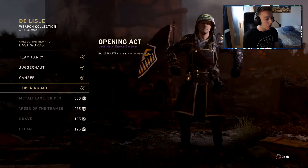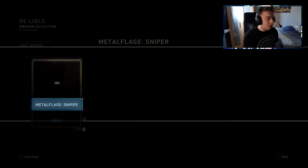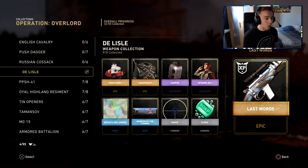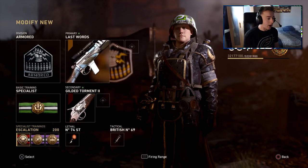Is it gonna pop up? There it is. We got the Last Words variant of the Delil — hopefully I'm saying that right, I think it's probably French or something like that. So we're gonna put this on a class and see how it is. We also got the new specialist basic training, so I've got Escalation, Lookout, and Flanker. We're gonna see how they work — probably the same as MW3. Drop a like if you enjoy.